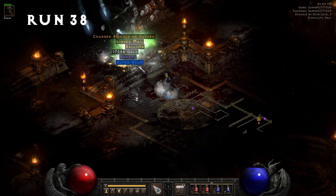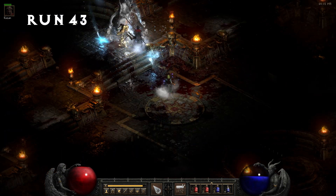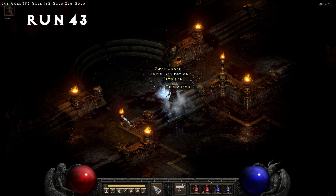Run 38, another Charged Essence. Run 43, Trangul Scales Chaos Armor.